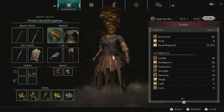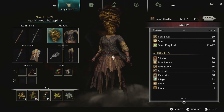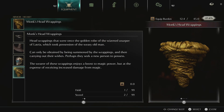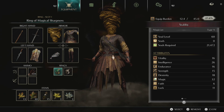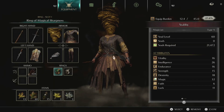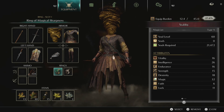Speaking of magic boost, we're also wearing the Monk's Head Wrapping. In order to get the Monk's Head Wrapping you have to invade a player in 3-3, be summoned for the Old Monk fight, and win. The Monk's Head Wrapping also increases your magical power by 30%, but you do take 30% more magic damage. And last but not least is the Ring of Magical Sharpness, which also increases your magical power by 30% and you take 30% more magic damage. So we have a lot of ways we are boosting our magic, with a total stacking of plus 90% to our magic damage.